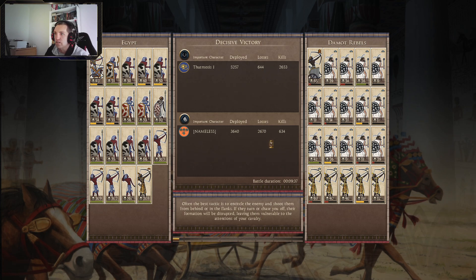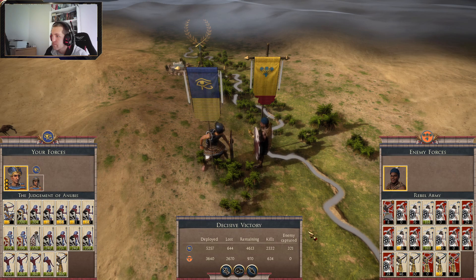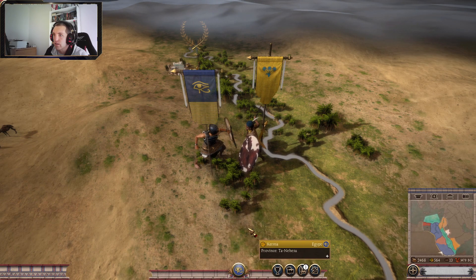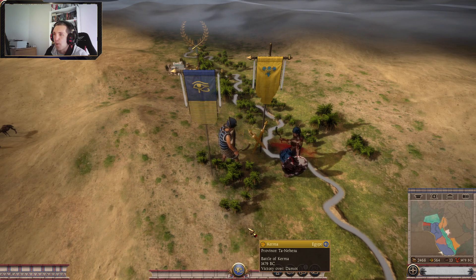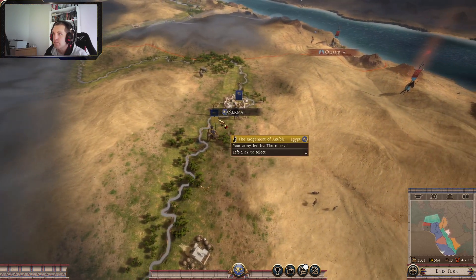We lost 650, they lost 2700. These archers are absolutely nutty — 363, 369. Nice. 362, 286. Even my general — when the hell did my general start shooting? I don't even know. And we release them for a little bit of extra cash. That's them dealt with.